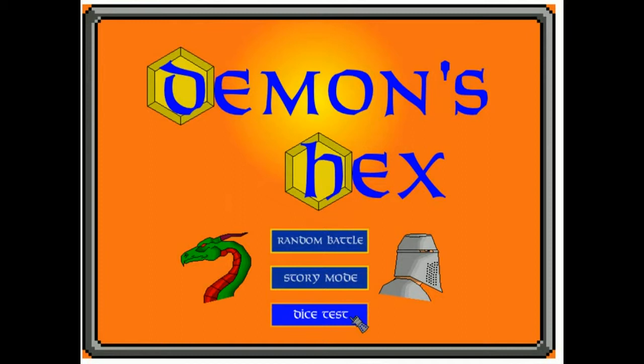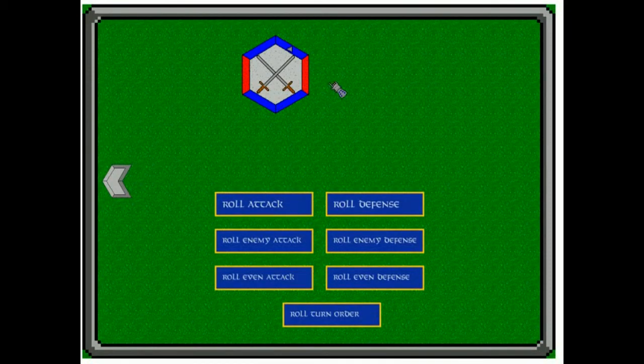If they have the same power, it would randomly choose the winner. So I put together a dice test to kind of test out the animations to see if they work and make sure that I could get this going.